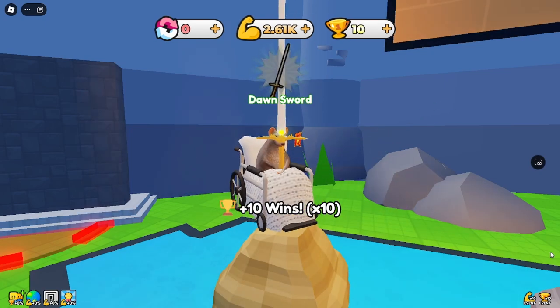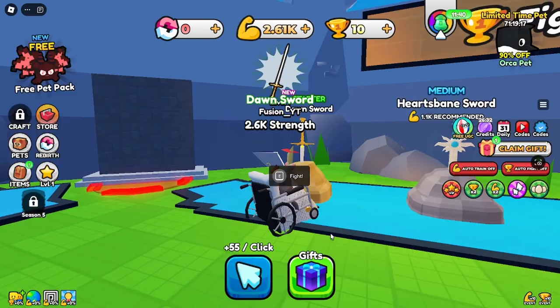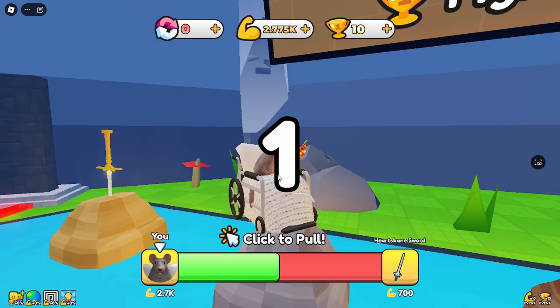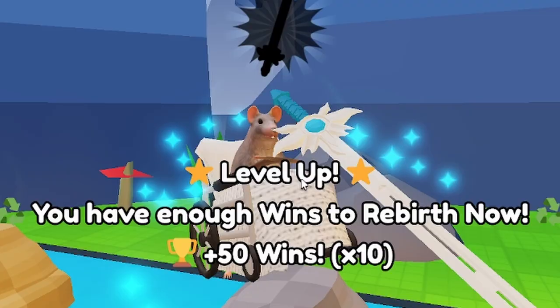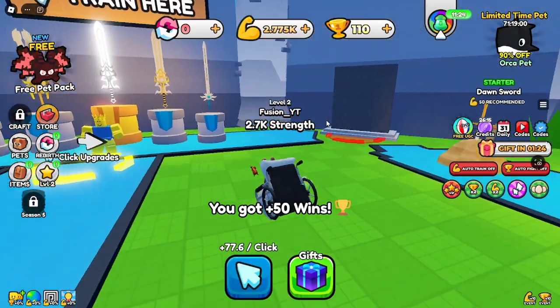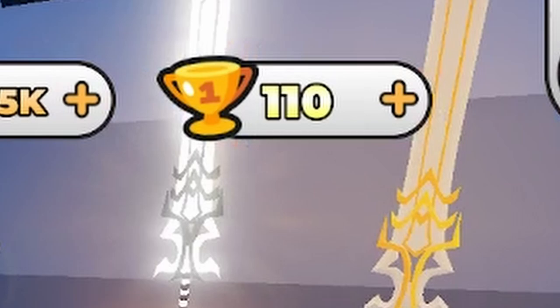That's easy — 10 wins already. Let's go with my sword, this is light work. We have enough wins to rebirth now. Heartbane sword — this is awesome, I already have 150.